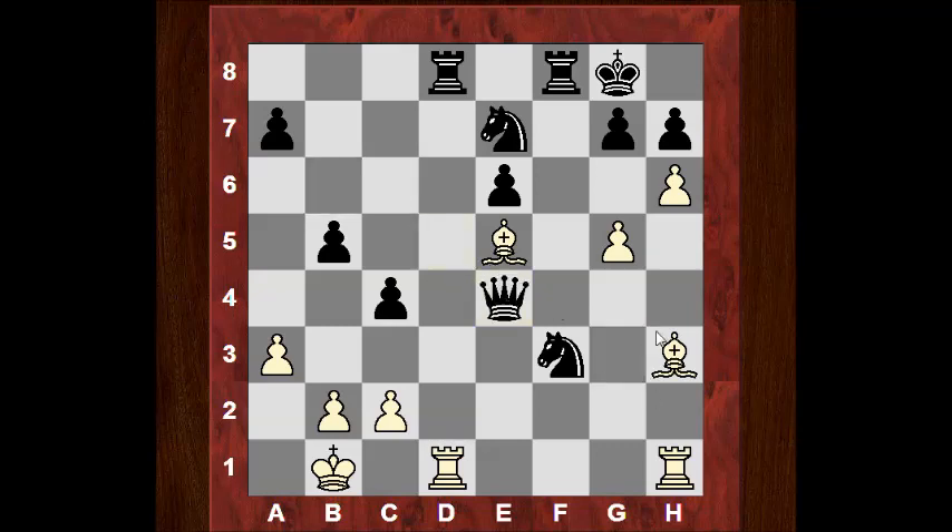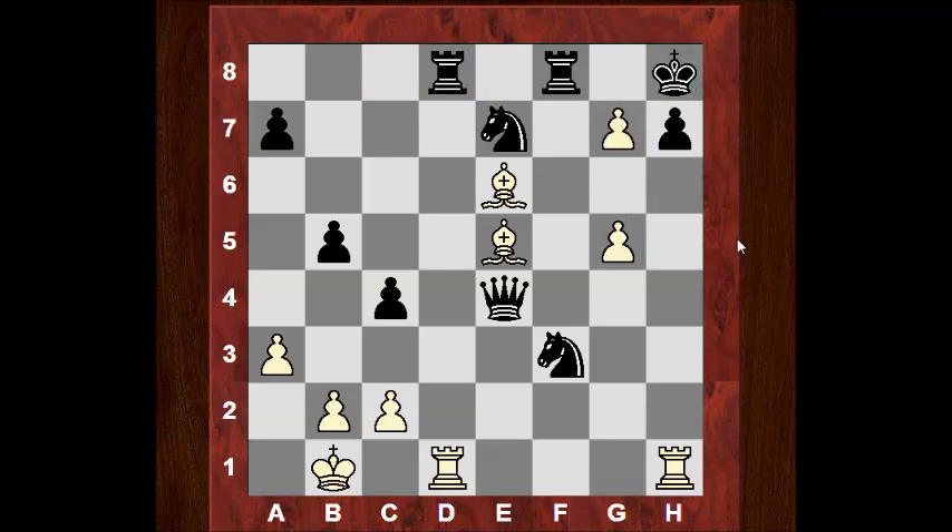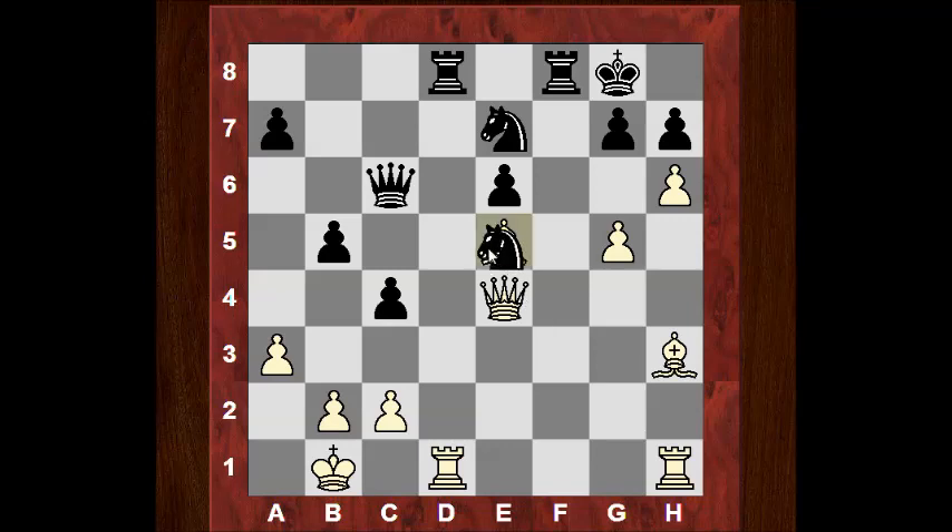Qxe4 — unbelievable. If takes here then Bishop takes and this is mating. If Rf7 we take on d8. If Kh8, again we celebrate the diagonal. The computer is good at celebrating diagonals as well. Or Bg7 — and you might wonder, what if Nxe5 because doesn't that protect the queen? It's still really dangerous — this diagonal Qxe5 and black hasn't got a chance ready to defend here.